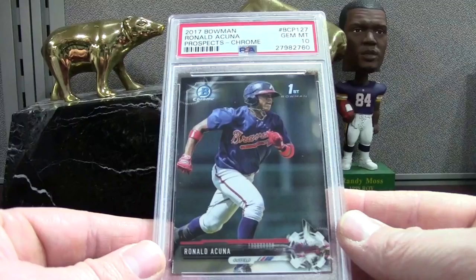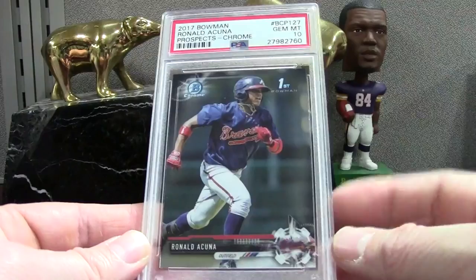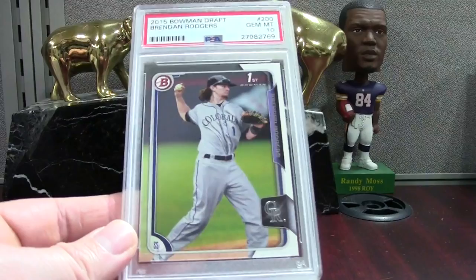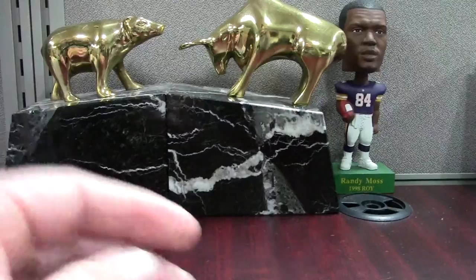Top prospect for the Braves — Ronald Acuna — this is his rookie from 2017 Chrome, PSA 10. Same kind of deal here — I bought about a 15-card lot and there were only two or three I thought were good candidates; a lot of scratching. Here's the Chrome rookie of Moncada PSA 9. We've got Brendan Rogers — this is his paper from 15 Draft. I think he's going to get a call up next year because this kid looks like the real deal — he's got a crazy bat.